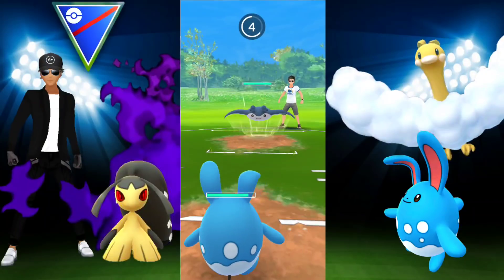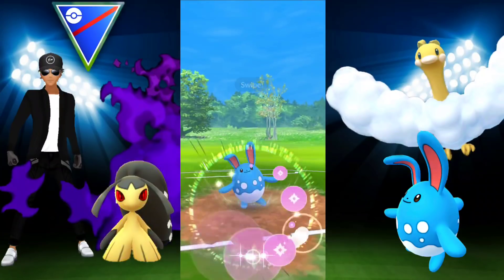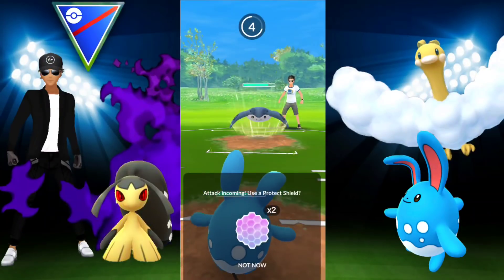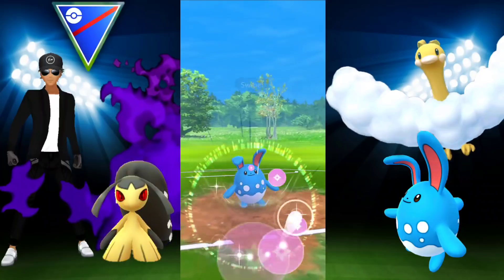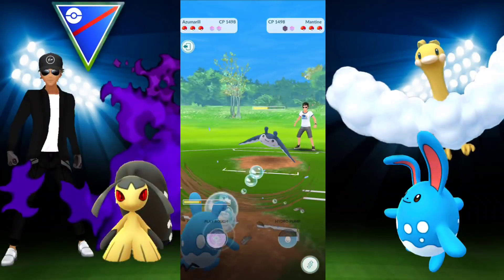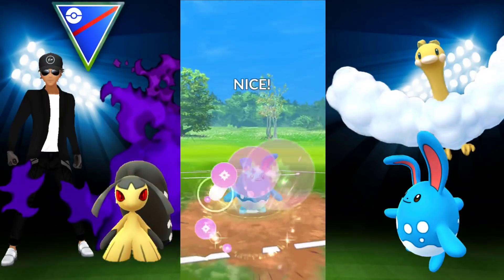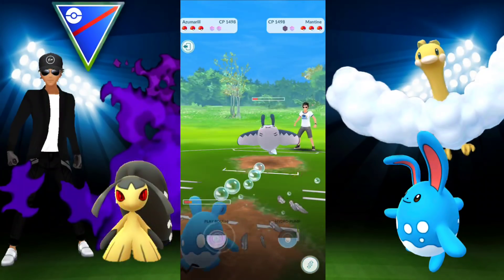Next opponent — very interesting. Bubble Beam is lowering my attack. Even if I had Ice Beam I'd be in a good situation since Mantine is part Flying, but in this case I have Play Rough instead of Ice Beam. Just keep going for Play Rough and don't shield anything. They're probably going to Bubble Beam a few times to lower the attack, then start hitting with Ice Beams. They lower my attack yet again — I was anticipating possibly a switch but they felt comfortable enough to stay in.